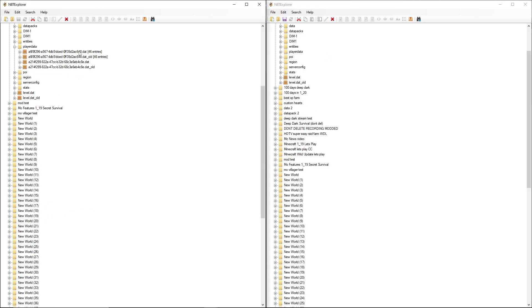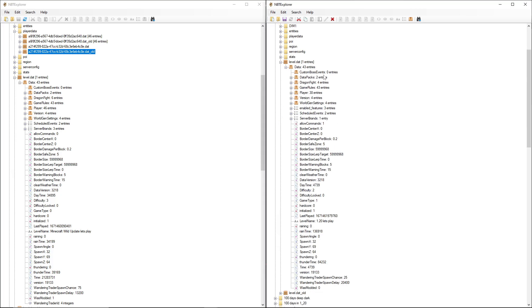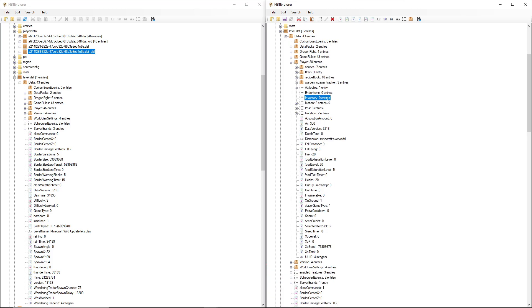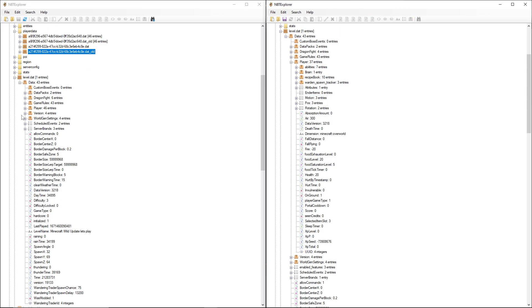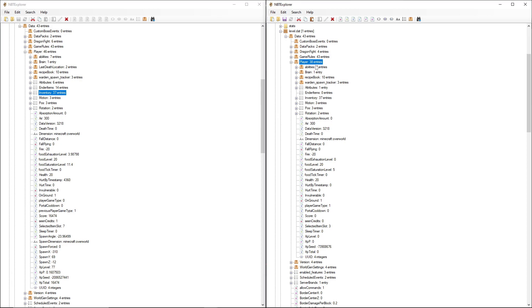Now that's not everything — that just does it for me as a single player. If you had multiple people on the world you'd have to do this for every single player using their UUID. We now want to go to level.dat and then to Data. Same thing on the other side: level.dat then Data. There should be something in here called Inventory under the Player tag — as you can see, Player is right there. If we open that up, Inventory is here again. We're going to delete that and drag the inventory from the old world. Find the Inventory under Player, copy that, and paste it right there — and it's now there.